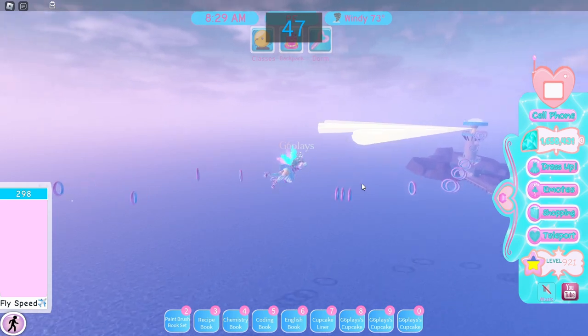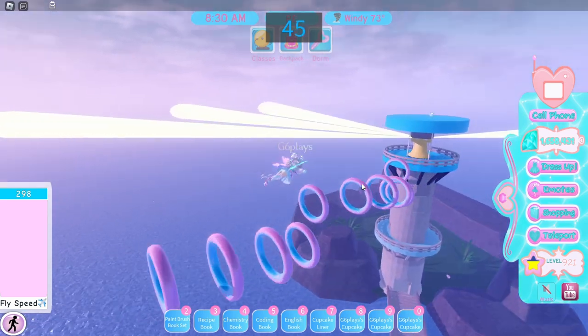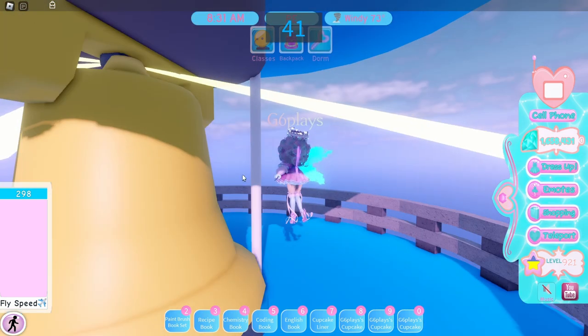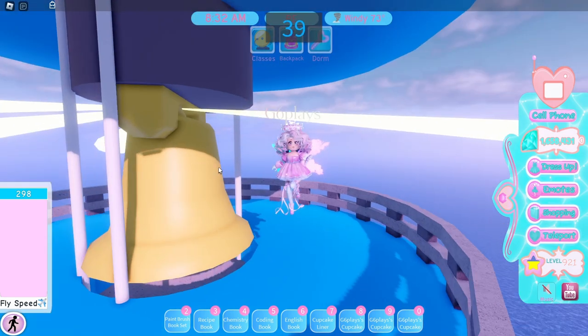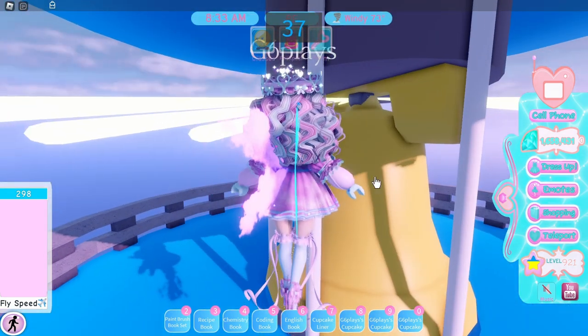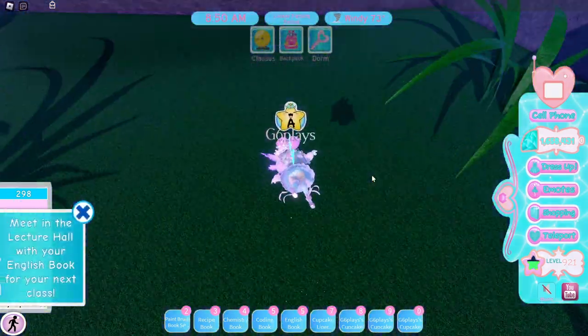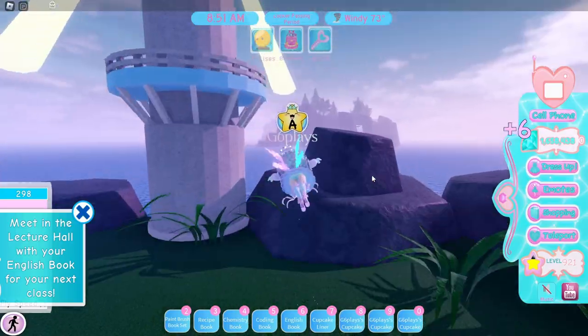I do that and then ring the bell. This only works if you're in a private server by yourself, because if you're not alone you'll be the second or fifth one to ring the bell and you won't get an A. So this only works solo, but if you are alone make sure to follow this tip because you can get a bunch of extra diamonds in PE class.